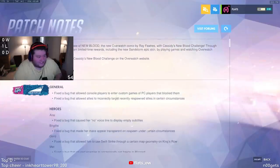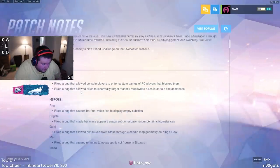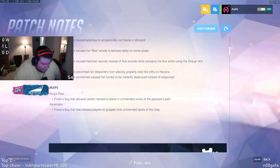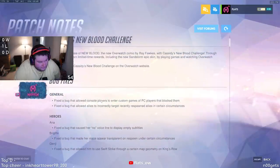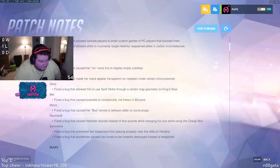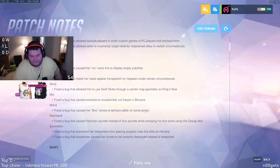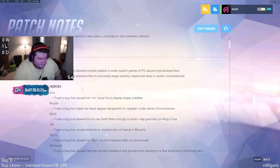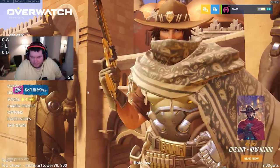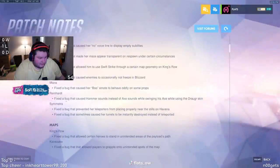Looking at the bug fixes - wait, Moira's super jump is gone? Fixed a bug that caused her Boo emote to behave oddly on some props. Oh, this was the fade jump - they fixed the fade jump. Fixed a bug that caused enemies to occasionally not freeze in Blizzard. Wait, so what happened in the experimental patch? They fixed the Drüger skin - fixed the bug that caused hammer sounds instead of axe sounds while swinging his axe on the new Drüger skin.